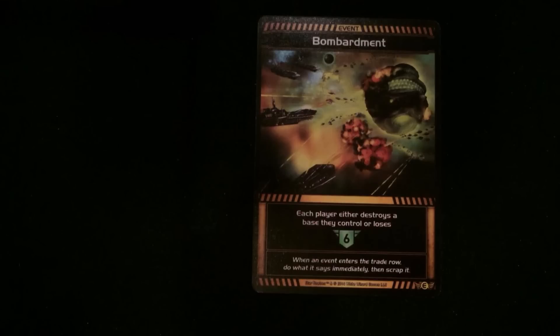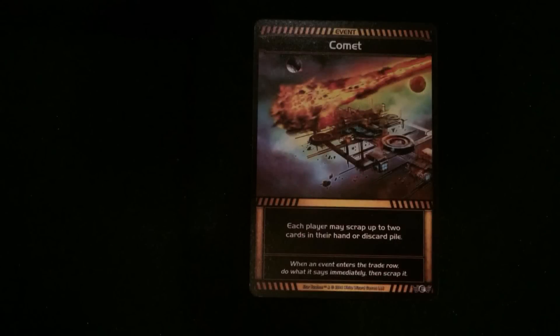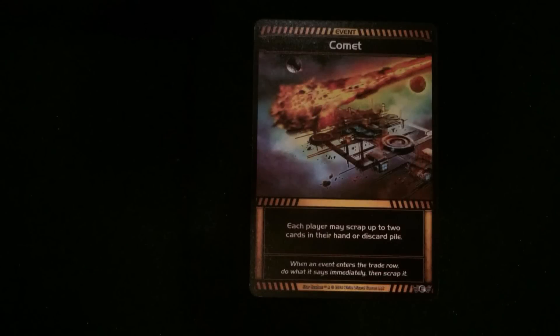Bombardment — each player either destroys a base they control or loses six life. Comet — each player may scrap up to two cards in their hand or discard pile. Comet wasn't that bad! By the way, the bottom text on all of these always says: when an event enters the trade row, do what it says and then immediately scrap it. So you do it immediately, get rid of it, and it's gone. There are a couple of Comets.